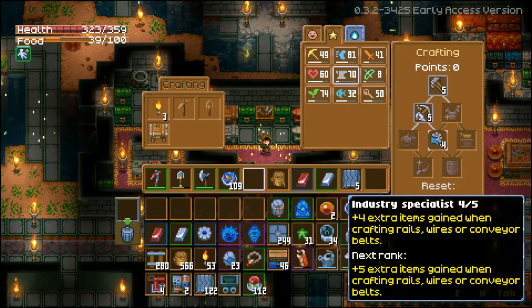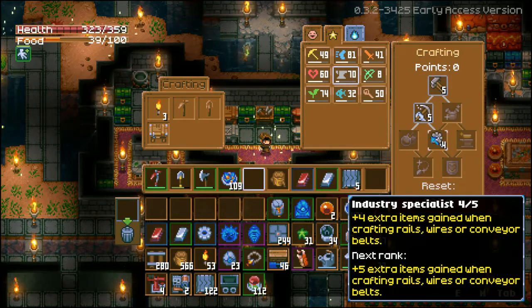This is even better with the industry specialist perk in the crafting skill tree, where you gain 1 extra item when crafting rails, wires, or conveyor belts. At the max level, you can essentially craft twice the amount of conveyor belts, doubling your profits.